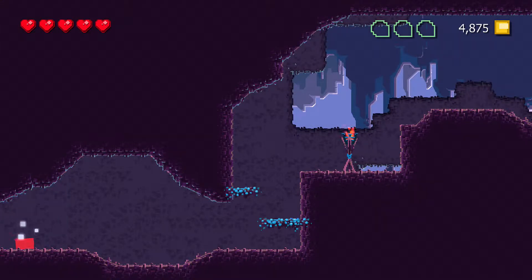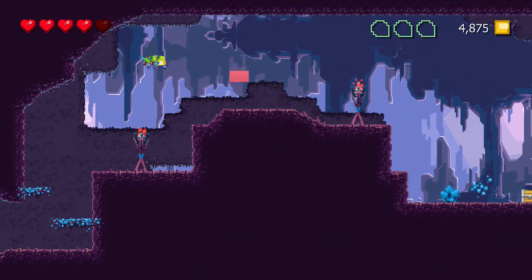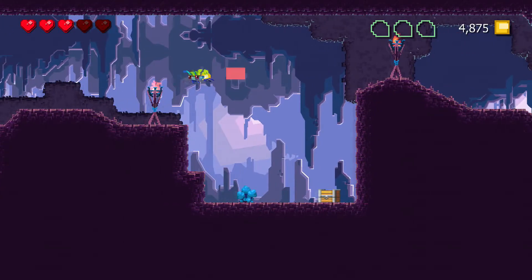Hey, it's Angryass here with the Hidden Levels, with another level guide for Adventures of Pip. This is a hundred percent perfect guide, so you'll get all the villagers while playing through this level. This is for level 3-6.